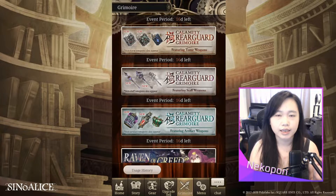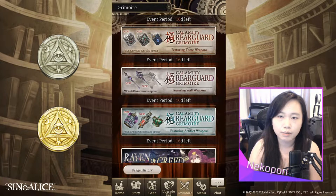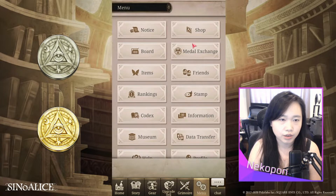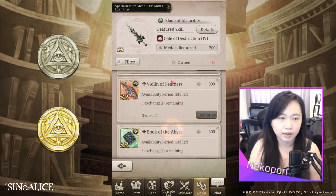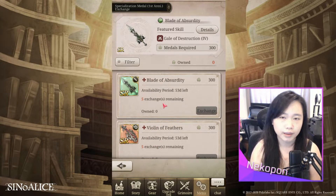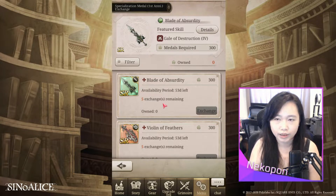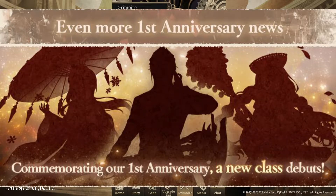You will receive both specialization metals and metal desires for pulling on these banners, which is good news since the specialization metals have a bunch of nice stuff in them. There's something for everyone — all of these weapons are pretty amazing, so you won't be losing out even if you pull a lot. For free players or low spending players, it's probably a good idea to wait just a little bit to see what the second half of anniversary will bring so you can allocate your crystals wisely. Calamity weapons are available until the 24th.